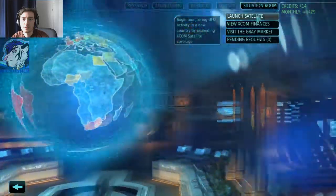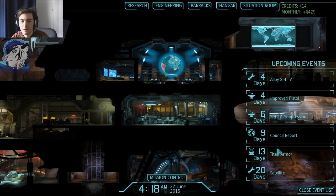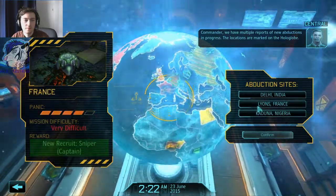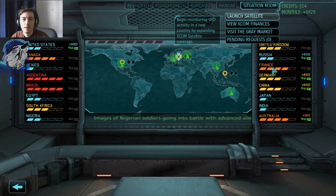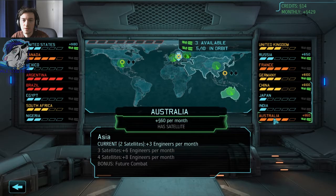We can launch satellites soon. Let's go to the situation room. Shortly before the council report, I need to launch the satellites. It's 22 June. Abduction signs: we have multiple reports of new abductions in progress, locations marked on the hologlobe. I think France — does France have a satellite? If I don't go to France, it will panic. Europe — I have scientists, expert knowledge. China: two engineers, more engineers. Future combat — that's the thing.